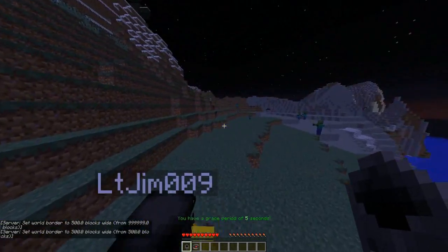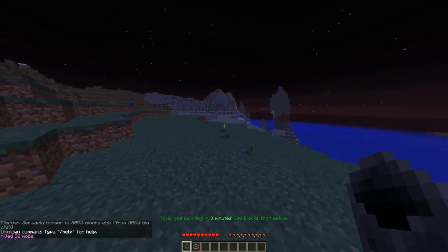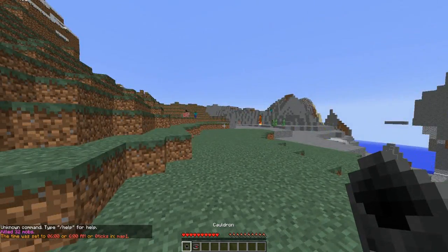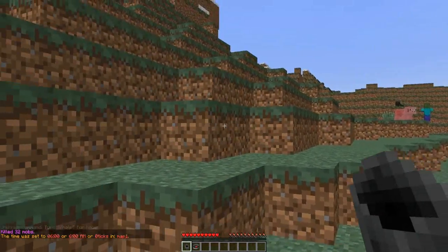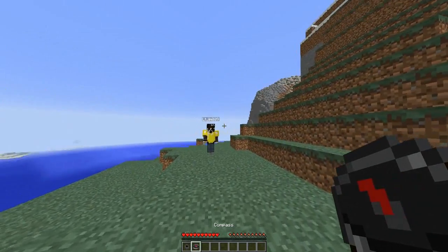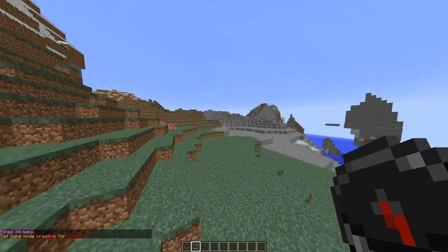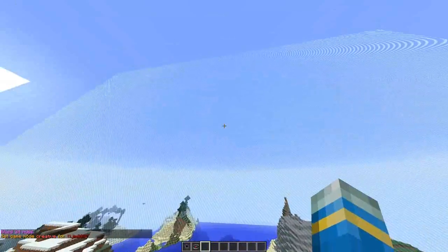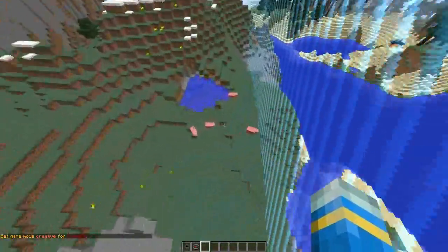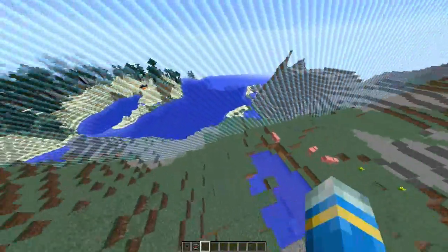Here we are — we spawned in the game spawn and we have a grace period. You are probably wondering what these two items are. The first one is obviously a cauldron, and if you shift and look around it is binoculars. The compass points to the middle of your map. There are still lots of mobs around here.